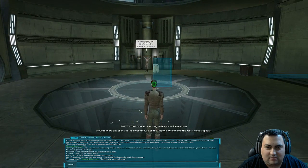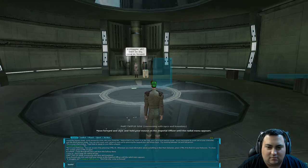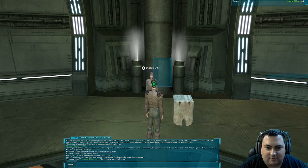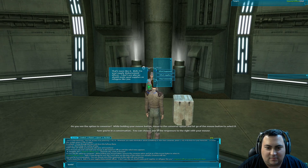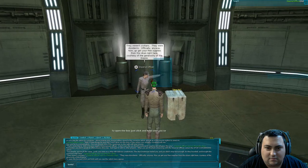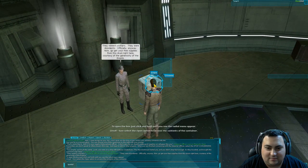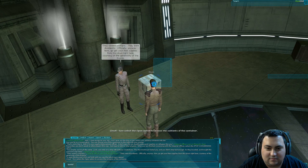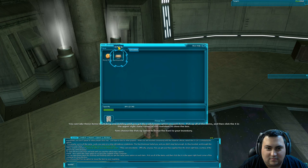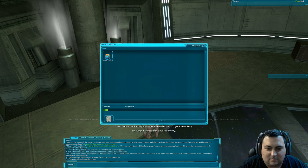Move forward and click and hold your mouse on the Imperial Officer until the radial menu appears. Now you're in a conversation — you can choose one of the responses to the right with your mouse. Remember, you don't speak to other players this way; just type to talk to other players. When you are finished conversing with the Imperial Officer, select the Stop Conversing option. To open the box, click and hold until you see the radial menu appear, then select the Open option to access the contents of the container.